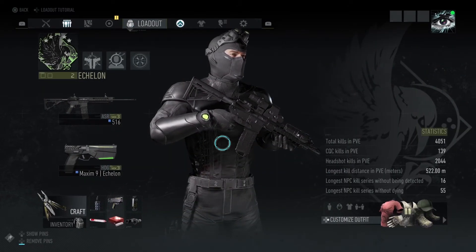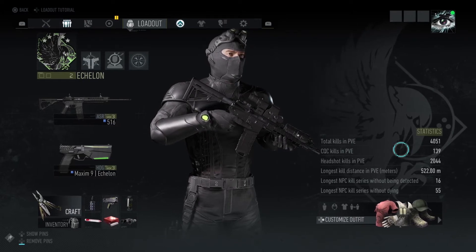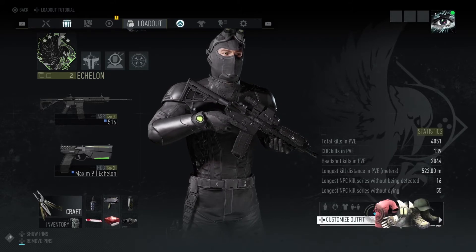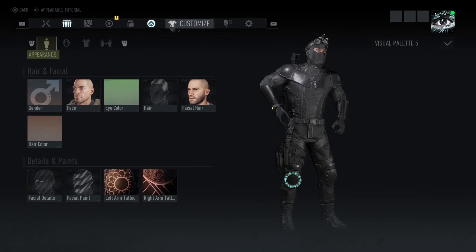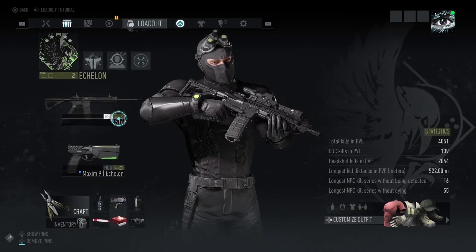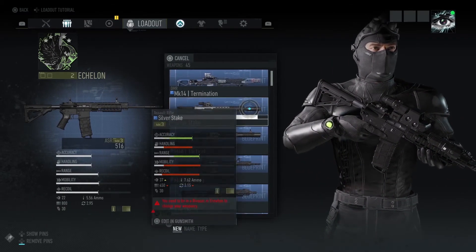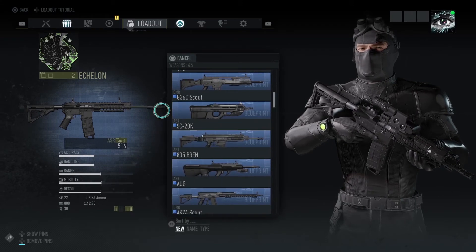Now let's move on to what you get from Deep State. On the main screen you can see there's a statistics page and a quick customized outfit location that just spawns you over there. There are blueprints available for crafting, which you will lose your current weapon if it's not blueprinted.